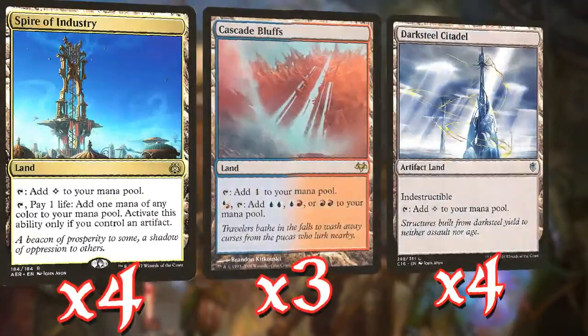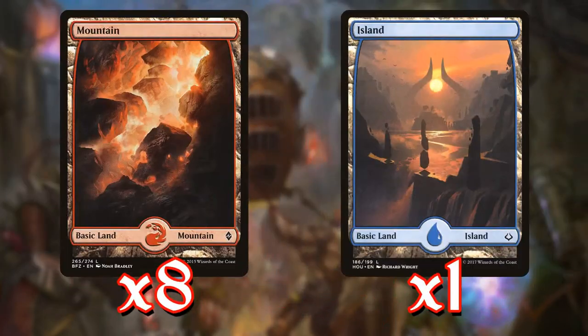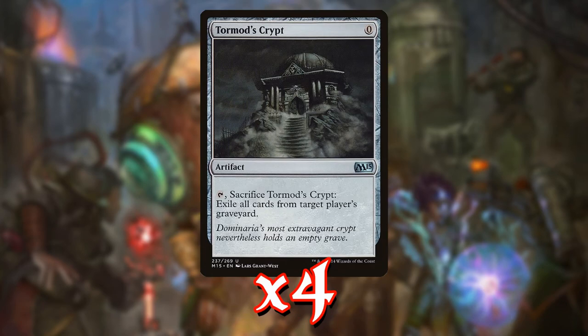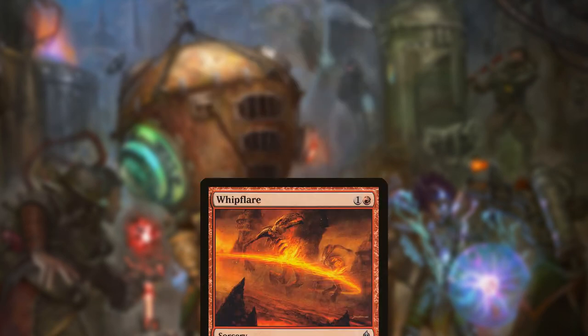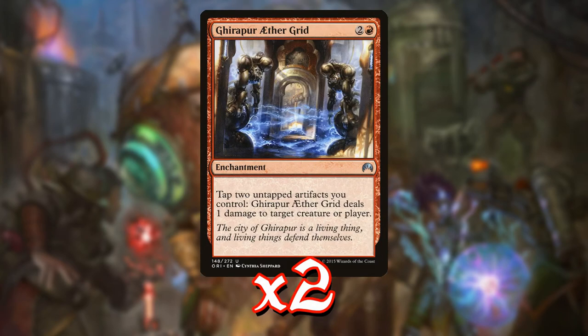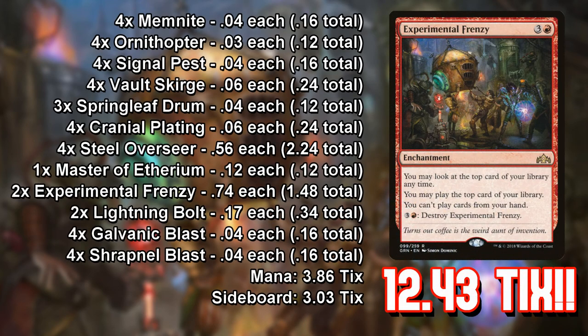The mana base is super simple: four Spire of Industry, three Cascade Bluffs, four Darksteel Citadels. Cascade Bluffs is just a budget dual land — Steam Vents and similar might be cheaper now with reprints, but these are fine. And then a pile of basics. Moving on to the sideboard: one extra Experimental Frenzy for control matchups, four Tormod's Crypts for Dredge, two Etched Champions for black decks with lots of spot removal, two Ancient Grudges for other artifacts, Ghirapur Aether Grid for tokens — particularly Lingering Souls tokens — and a single Hope of Ghirapur as an extra flyer just in case. That's Frenzied Affinity.